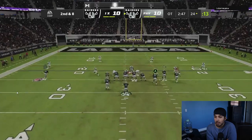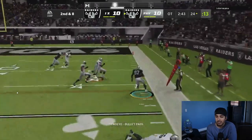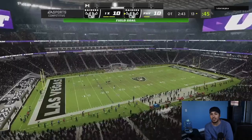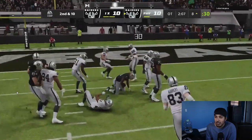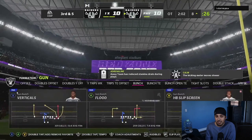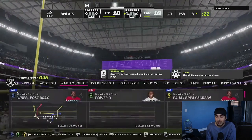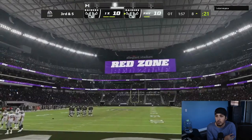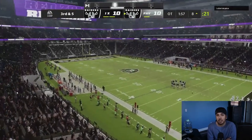I ran on first down and got two yards. We're going to run flood looking for the tight end — that's who we got once more. Derek Johnson manned up on Jared Cook on flood — it's not going to get the job done. After running again on first down and not getting any yards, we run once more and get to the eight. Third and five — this is going to get a little tricky. I go through my plays and go to my two-point play.